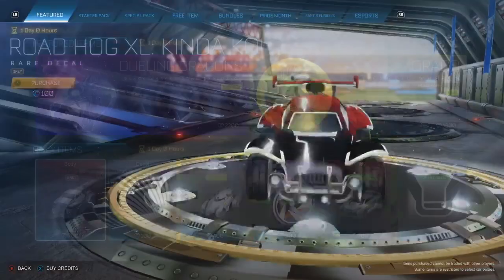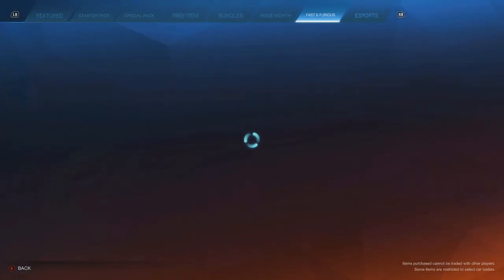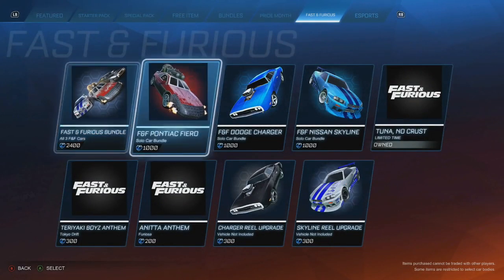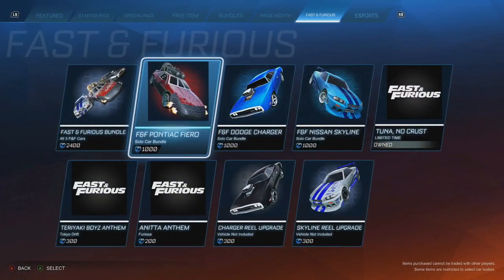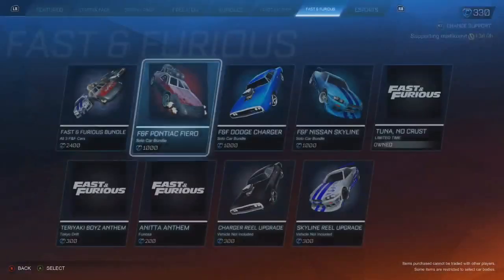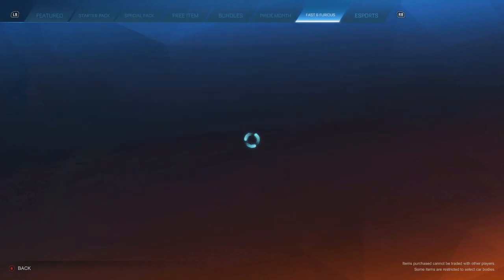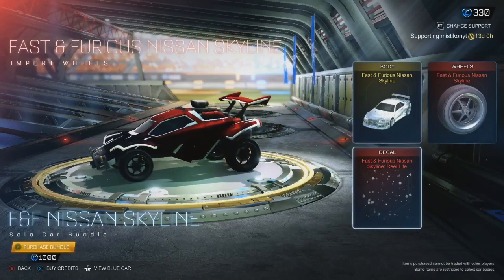I don't think anyone really cares about a grey Rotog XL. But we'll go over here and here it is. You can choose what you want — you can buy them all for 2.4k, or you can just buy the solo car bundle for 1k. But I don't think anyone cares about that, so mainly the Skyline.